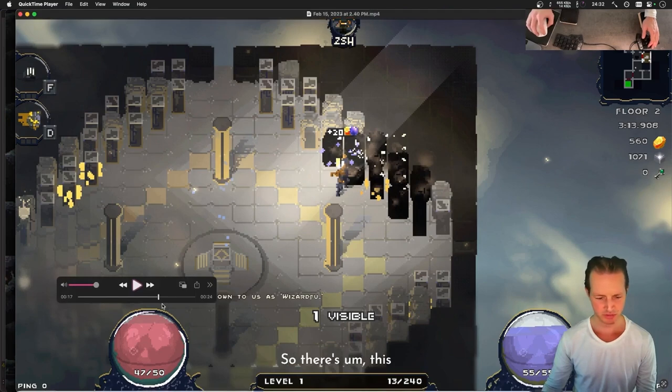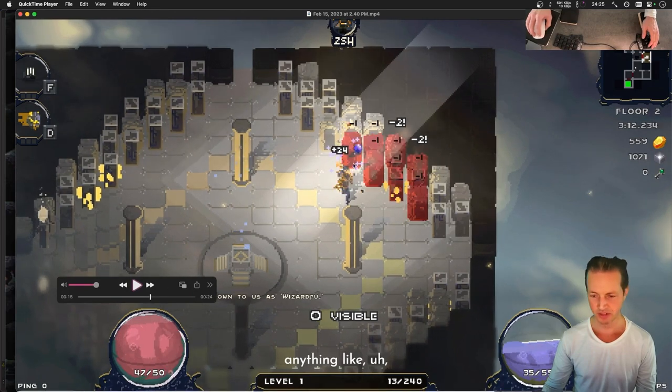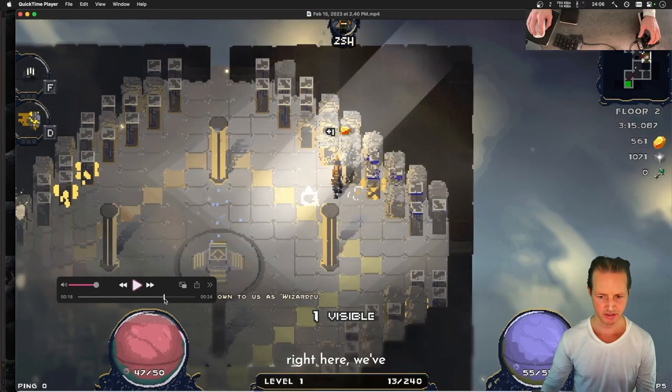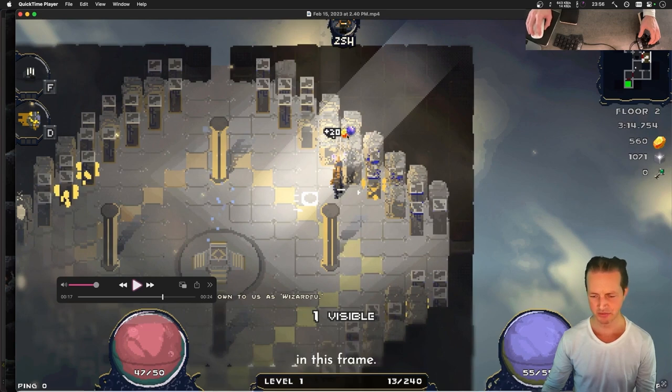There's this thing where whenever you pick up a bit of mana, gold, or light, it pops a number up above your head with an icon next to it representing the currency you're picking up. As you can see in this image, we've got two of them on top of each other — both icons stacked in the same frame.